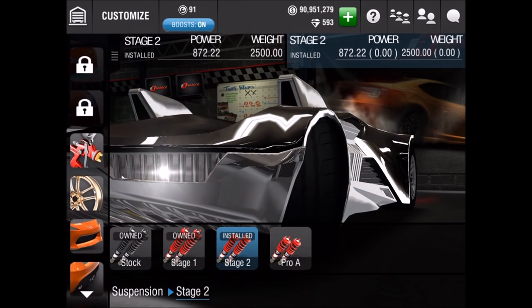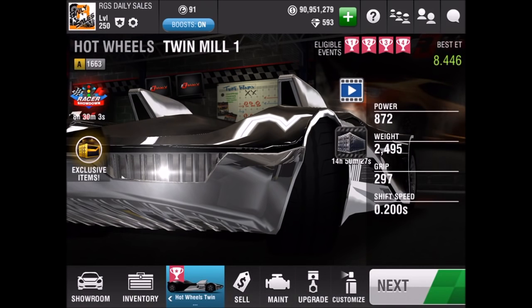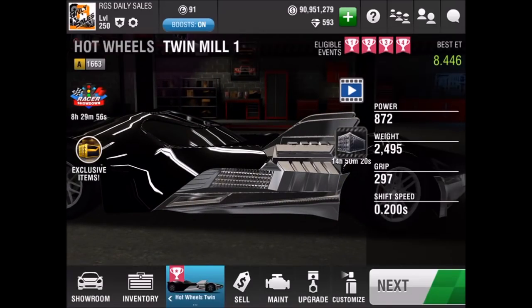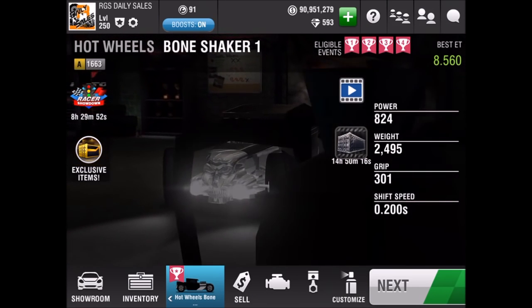Obviously you cannot put lights or underglow on this car — I don't know, licensing issues I guess. But you can still paint them and put rims on them, which on the Bone Shaker actually does look quite interesting, because the rims are super huge.